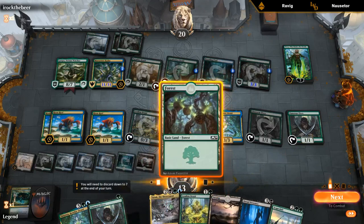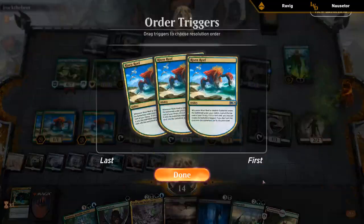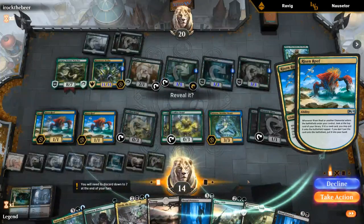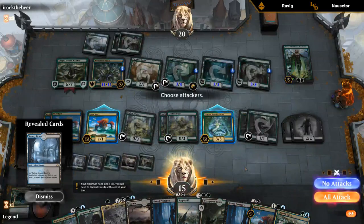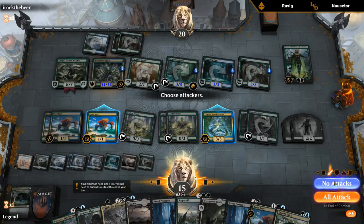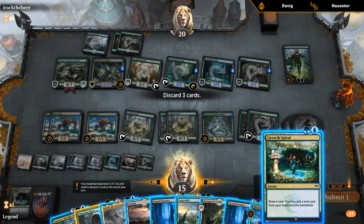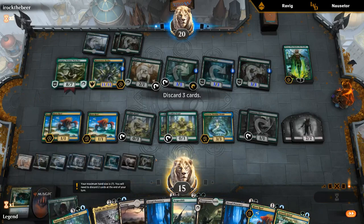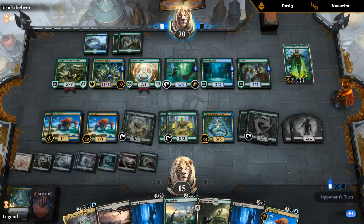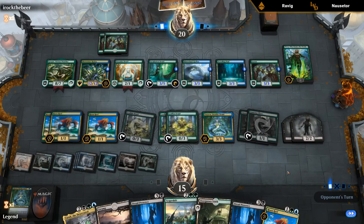We should have all the tools to win next turn — let's see if we can survive this turn. Llanowar Elves can go, and I guess Growth Spiral can go too. Maybe we don't need another Tatiova. We can easily jump Gargos. The Bioessence Hydra has trample though — that's a bit of an issue. We don't really mind if they tap out for a big Hydra. Another Bioessence Hydra — that's fine.